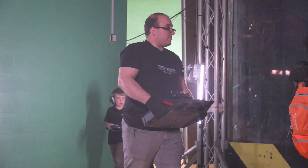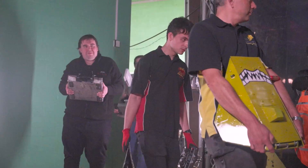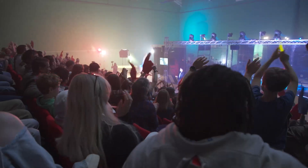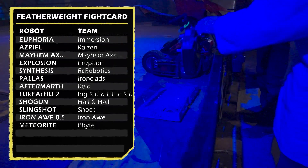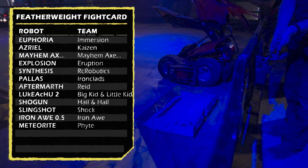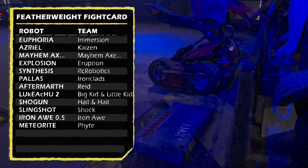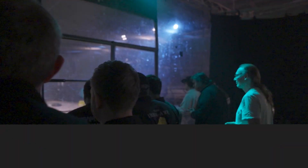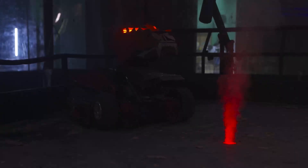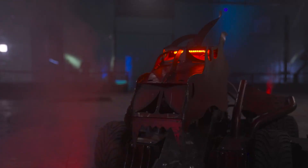Our featherweights compete in chaotic group battles with the top three surviving robots scoring points. Over to the arena side, and here are our featherweight fighters. Look out for Explosion from Team Eruption, and Lukachu 2 from our father and son team, and of course Shogun who we've just seen. Overlooking the chaos and making sure everyone's playing by the rules is our resident house robot Gnasher. She hates featherweights because they get stuck in her teeth.